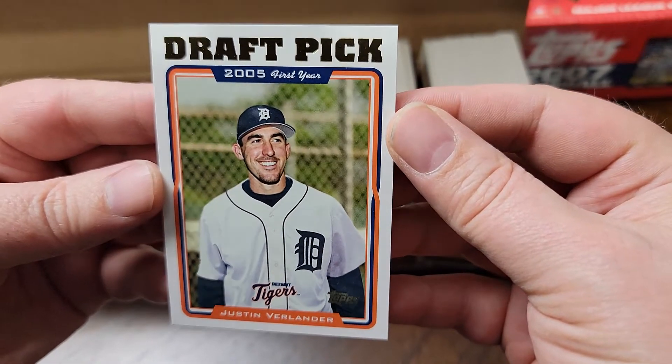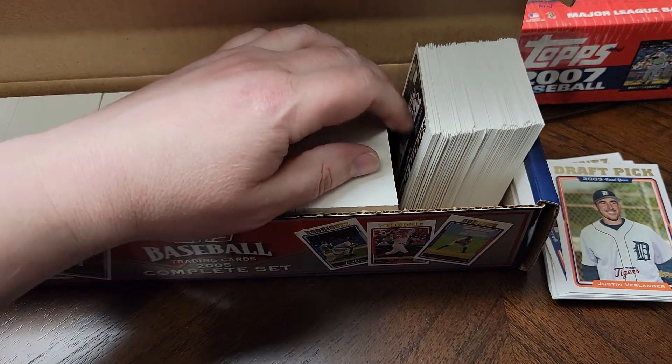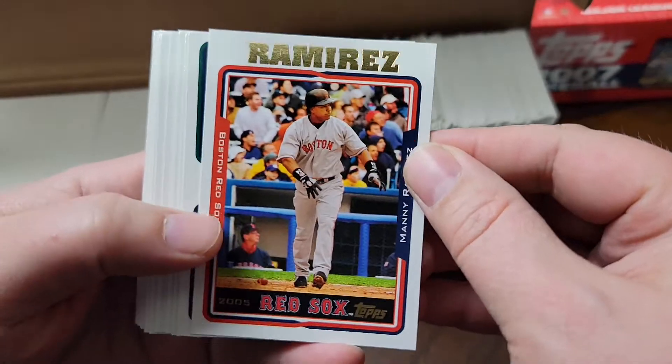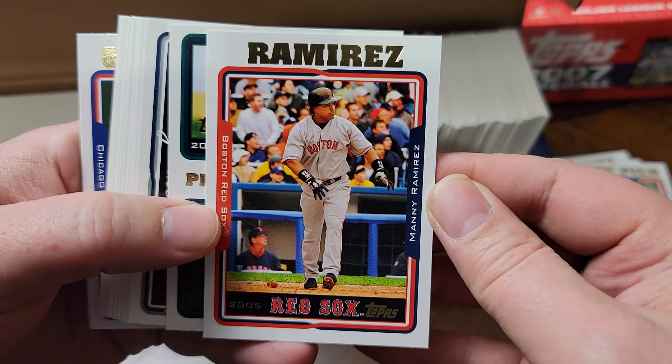Because I started at the back of the box I quickly came across the big rookie card - Justin Verlander. I'll keep going to show you what else I got. There's turning out to be a lot of good players in this set. Here's Manny Ramirez.